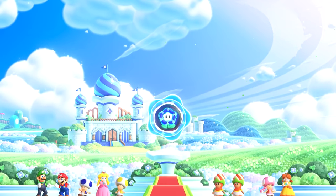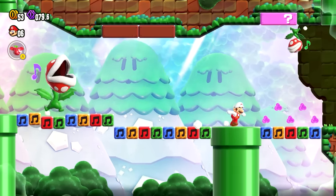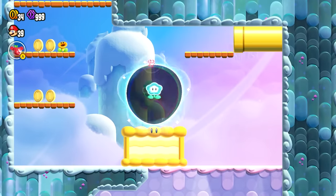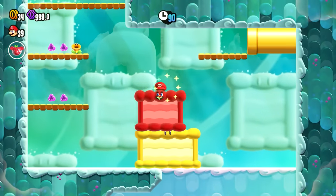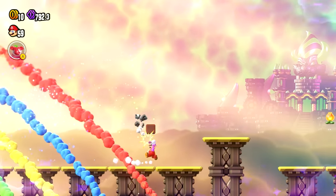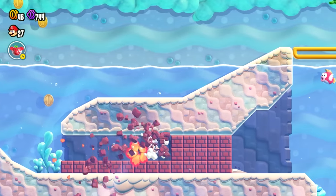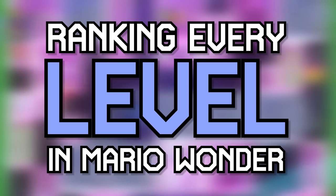Super Mario Bros. Wonder has been receiving praise across the board, and one of the primary reasons the game is already so beloved would have to be the level design. The levels in this game are some of the most imaginative in the entire Super Mario series. In large part that has to do with the Wonder Flower, which is placed in nearly every single stage and can cause basically anything to happen — it could turn you into a slime, shift the entire perspective of the level to being top down, or even spawning in a ton of missiles. But while almost every level is fantastic, some are still definitely better than others, so today I thought it'd be fun to rank every level in Super Mario Bros. Wonder from the worst to the best.